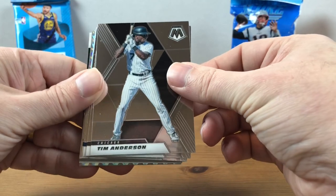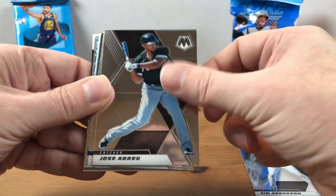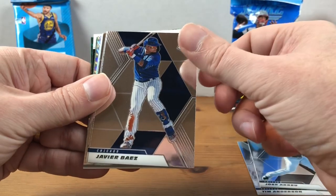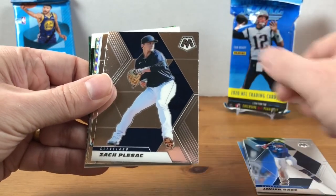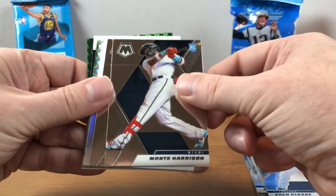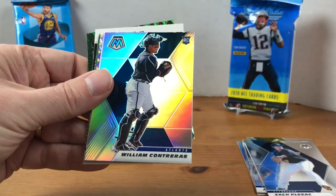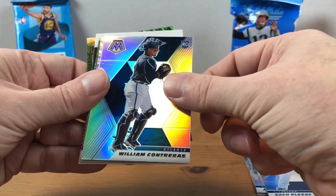Starting off with a Tim Anderson. Jose Abreu. Javier Baez. Zach Plesak. There's a Monte Harrison rookie. A Zach McKinstry rookie. Our silver is William Contreras.